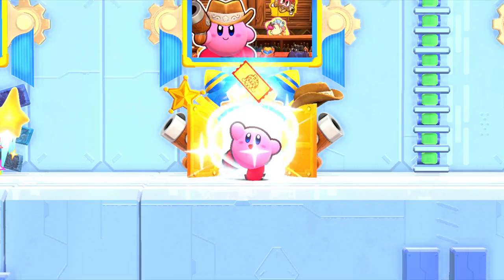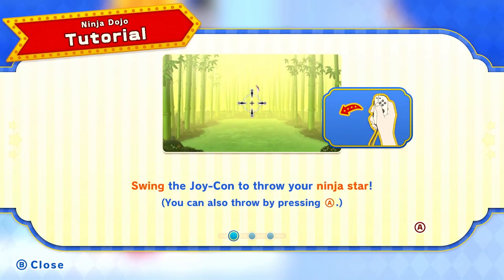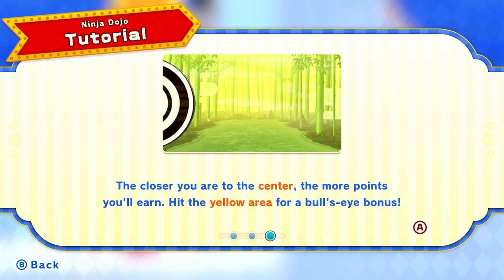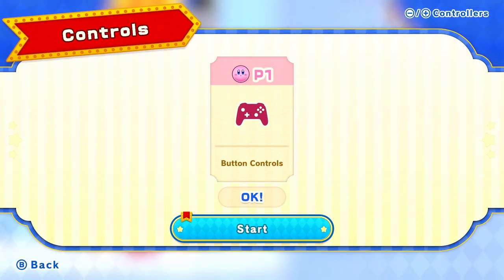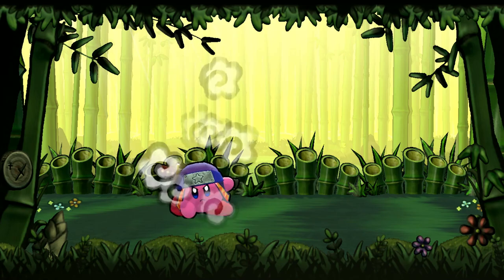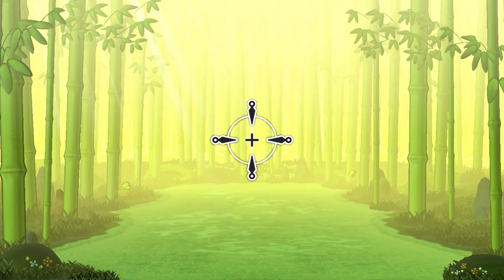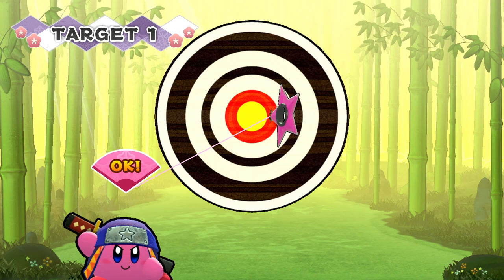We have one more mini-game left to check out — let's go see what that is after we get our three tickets. This is Ninja Dojo! We're going to start at apprentice level. Swing the Joy-Con to throw your ninja star, or press A. Try to hit the targets as they move across the screen — the closer you are to the center, the more points you'll earn. Hit the yellow area for a bullseye bonus. This seems like a single-player kind of mini-game. It's all simply about timing.